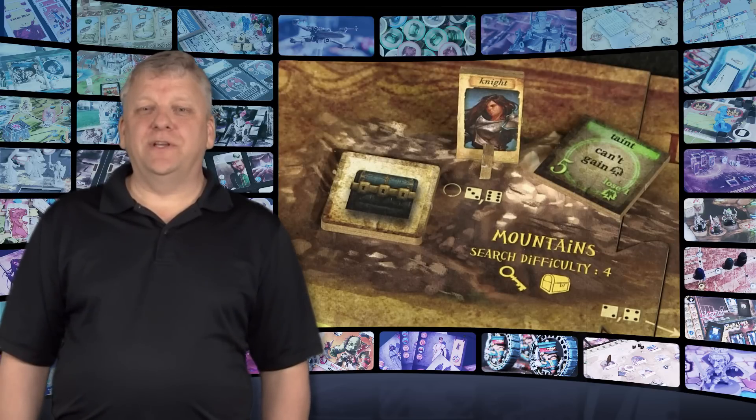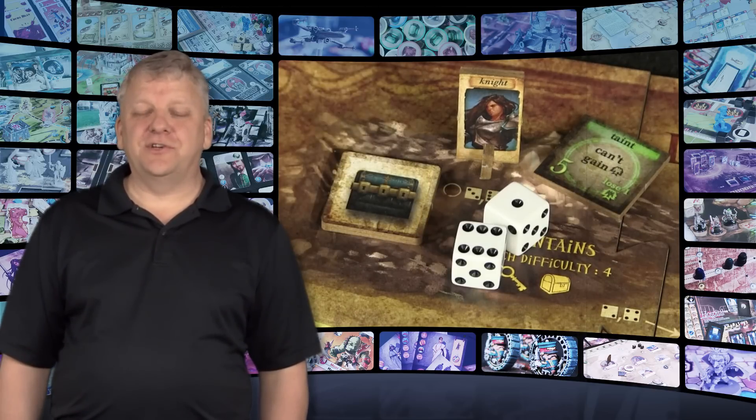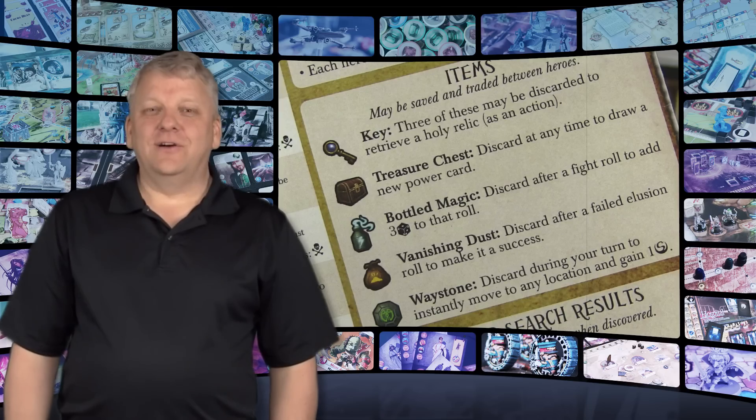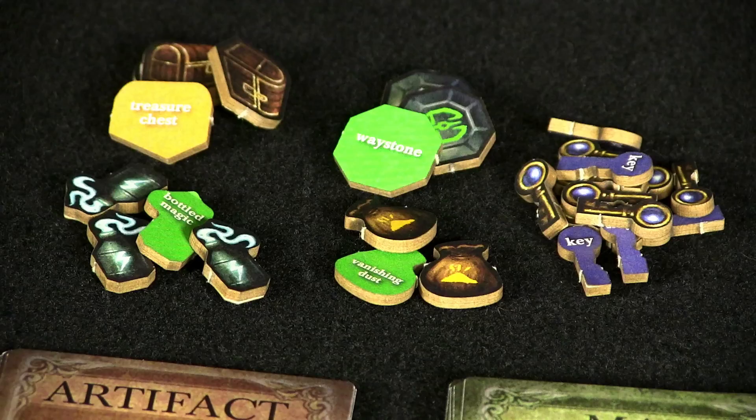Search your location by rolling 2 dice to see if you were successful. If you roll a number equal to or greater than the search difficulty number, you were successful — select a map card to see what you found. There are a lot of cool items like artifacts that can be equipped to your hero, such as keys, magic potions, treasure chests, charms, and supply caches.